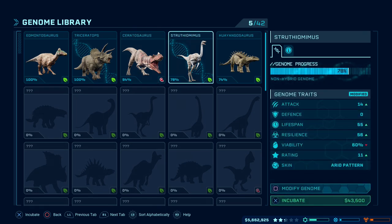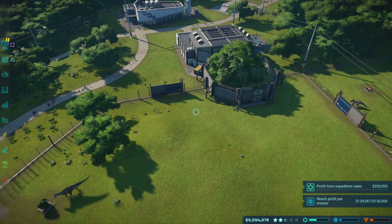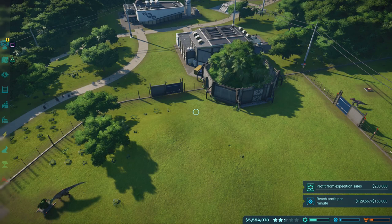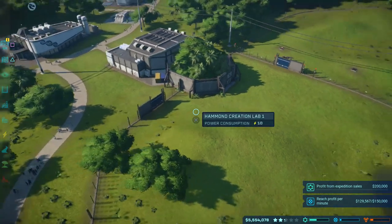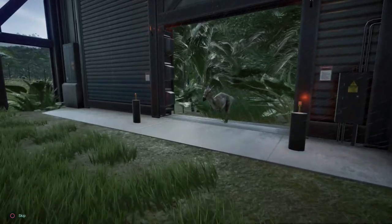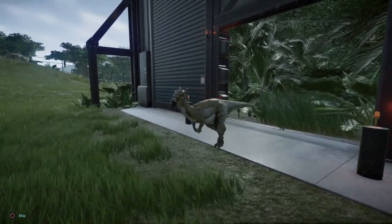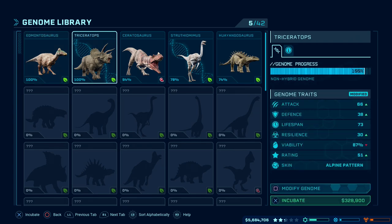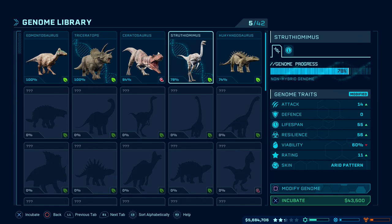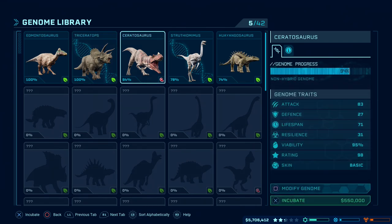The first of these buildings is the Hammond Creation Lab, and this is where we get to make a baby dinosaur. The Hammond Creation Lab needs to be connected into an enclosure as well as the normal area of the park. Each time you successfully create a new dinosaur it will be released into the enclosure and away from the guests. However, whether you are able to create a new dinosaur depends on the species genome progress, which in a nutshell is the percentage chance of actually creating the dinosaur you've selected to incubate.